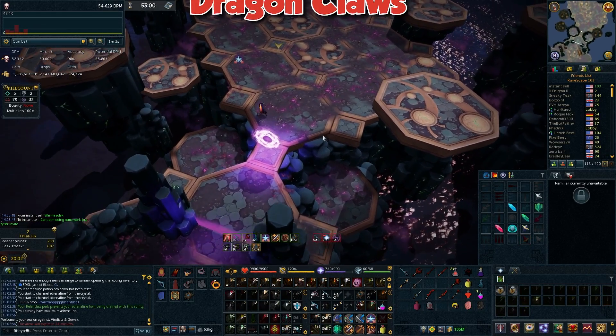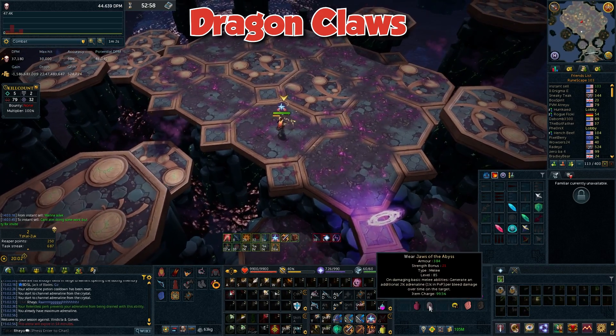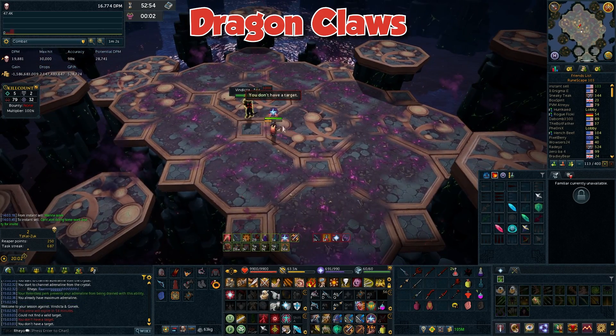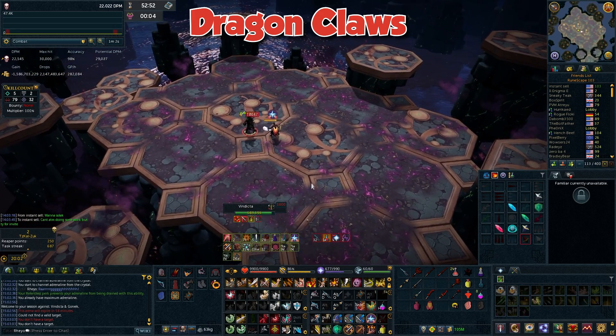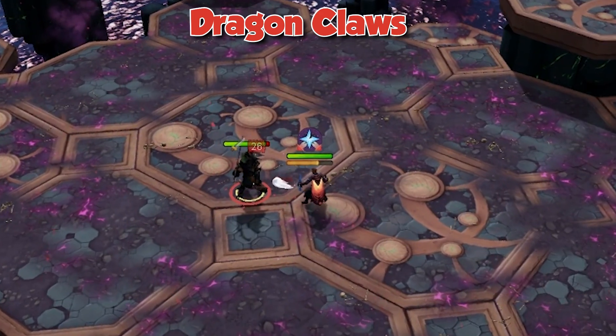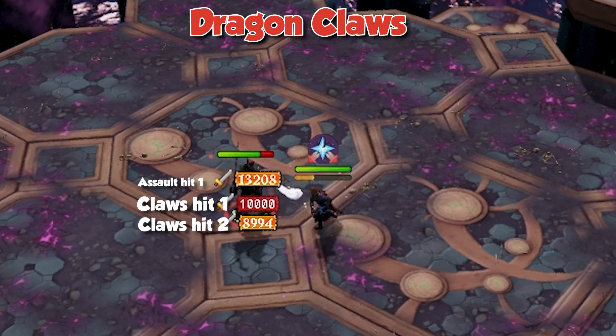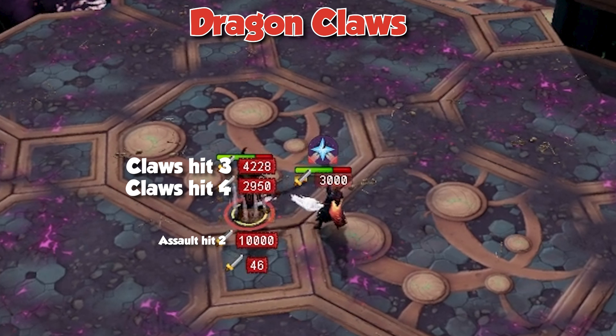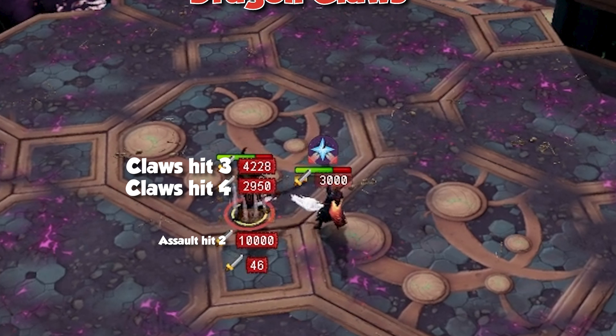Dragon Claws, even though it has a bit of a damage increase, the damage falls off very quickly as it always has. I would say Chaos Roar is still best used with EZK, but if you don't have EZK, then obviously you'd want to use it on something else. I still don't think that would be Dragon Claws, because now you have the option of Dragon Dagger and Dragon Longsword. Personally, I think Dragon Longsword is the best one to use.